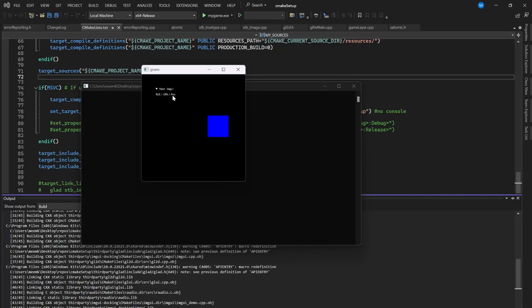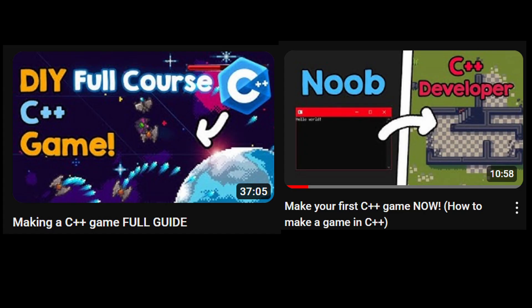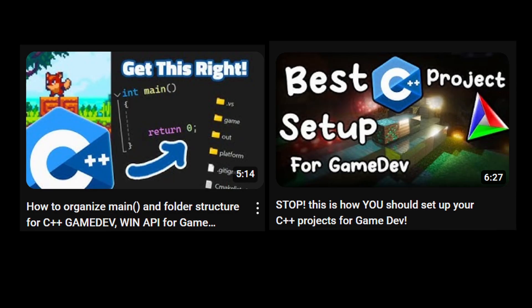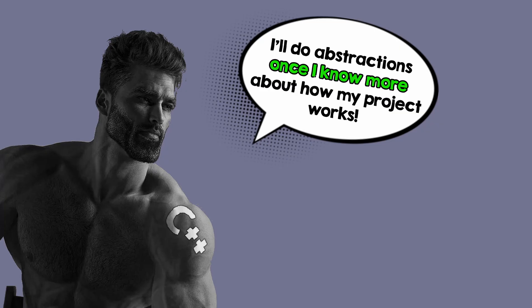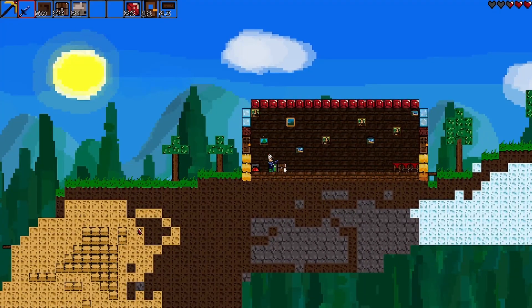If you don't know how to do that, I have some tutorials and personal frameworks to help you. These videos are about my own framework that you can use, this video will tell you about other options like other libraries, and these videos will tell you how you should configure your project — you can find them in the description. Also, don't over-engineer the code with many classes and abstractions; you can't write a good abstraction if you don't know much about your project, so keep your code simple and add abstractions slowly.